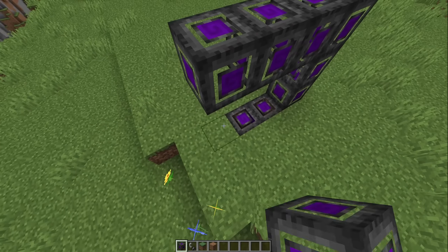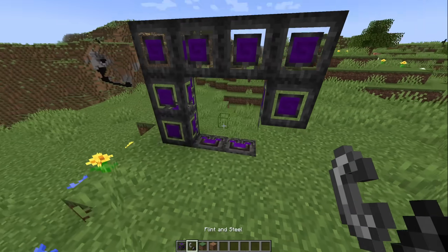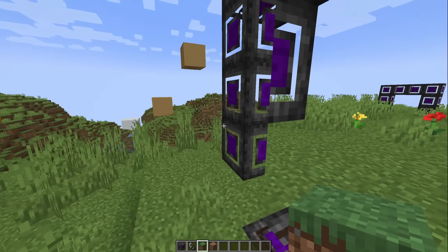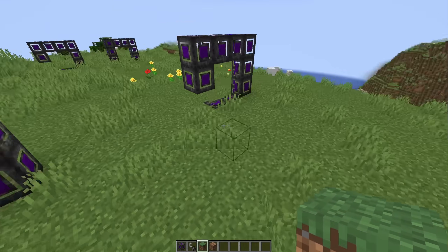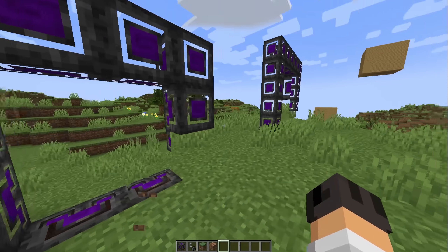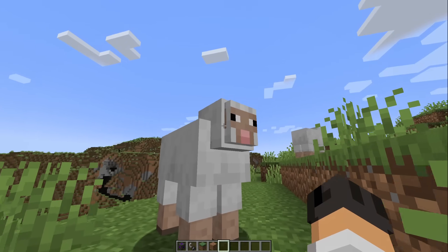But then you get into scale. Let's make another 2x2 portal, but next to it, instead of a 2x2, we'll make a 4x4. Light up the small one. As you can see, if you look at the blocks in the portal, halfway through we've got double the amount of blocks. And as I get out, I'm now double the size. It also works the other way around — if I go into the big portal, I will be half my size. Now the sheep is just instantly scarier.